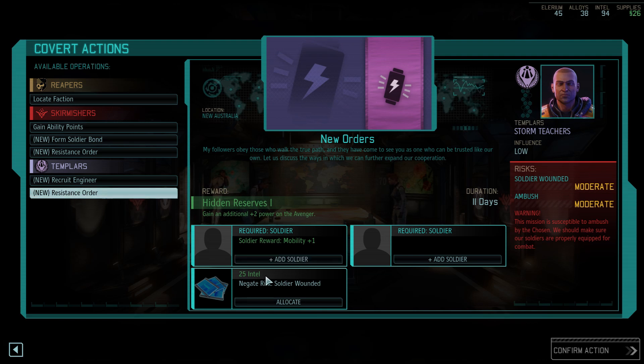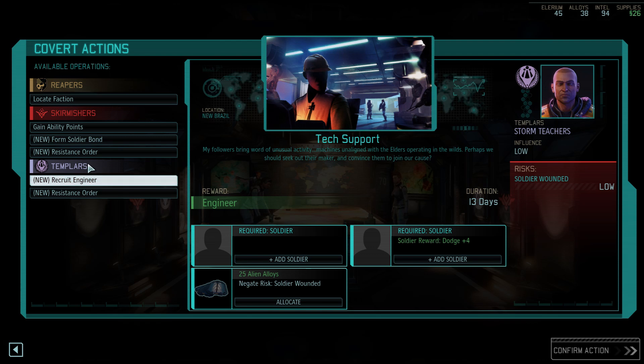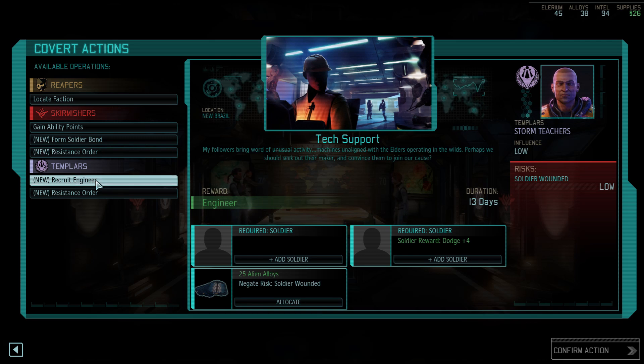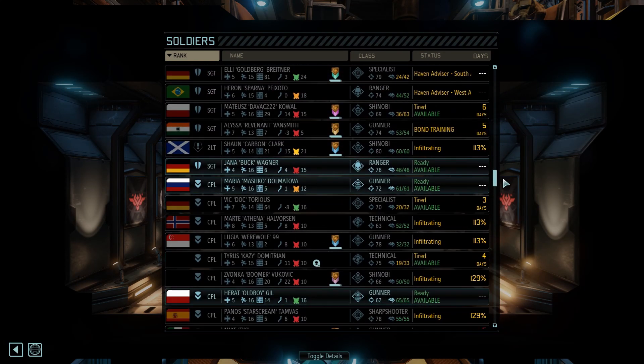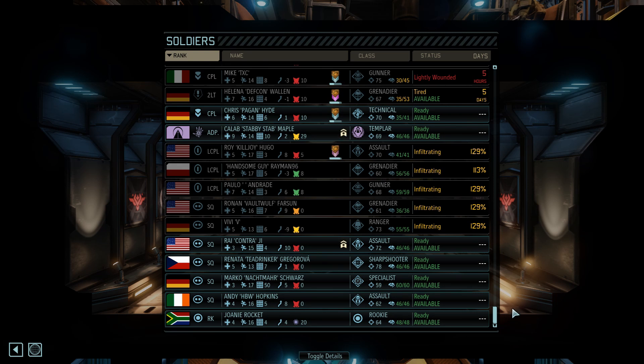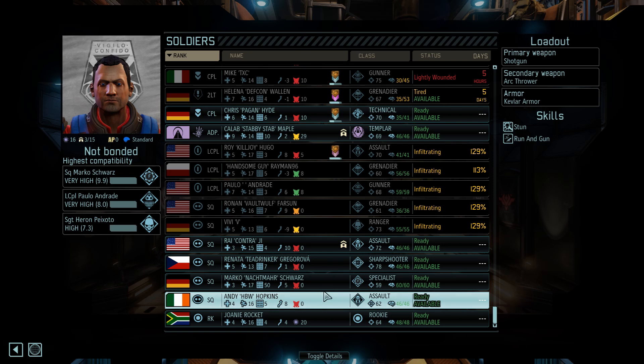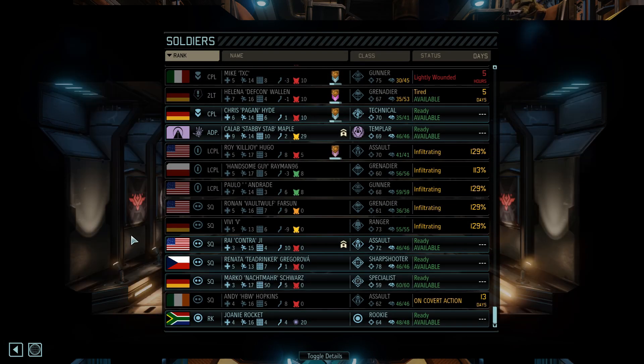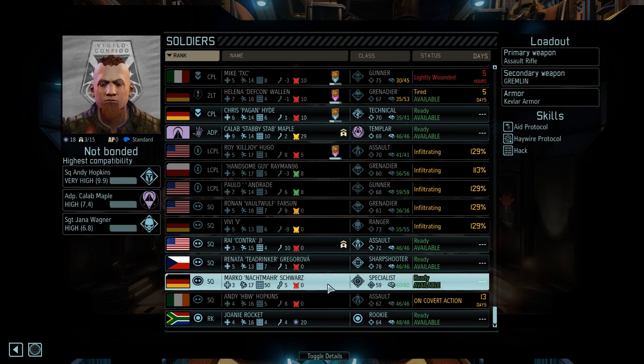The downside is we cannot negate the ambush, and even negating the wound would cost us 25 intel — I'm not seeing me ever pressing that button for 25 intel. That's also my concern with this mission right now. So I'm thinking we're just gonna go for recruiting an engineer. No rank requirements. Small risk of being wounded, but that's pretty much every mission out there. We just picked up two brand new people. Andy gets some extra dodge, and they also have 9.9 compatibility. Let's send all new squaddies in there.